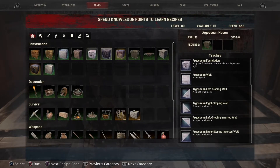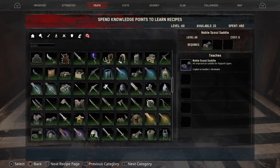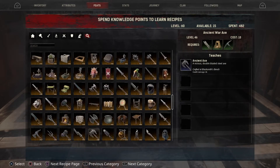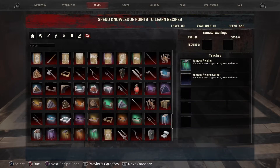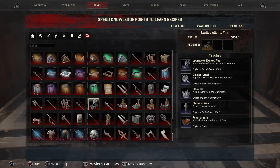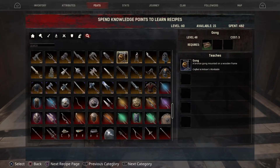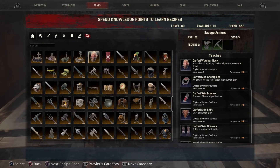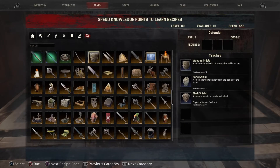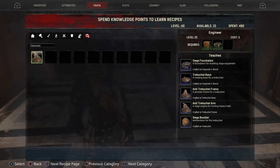I don't even remember which feat the trebuchet is, to be honest. We have five extra points — so many extra points. I'm pretty sure I'm missing it here; I know it's here and I'm just not finding it. Let me actually take the time to look for it... okay, it looks like we already had it, I just didn't notice it.